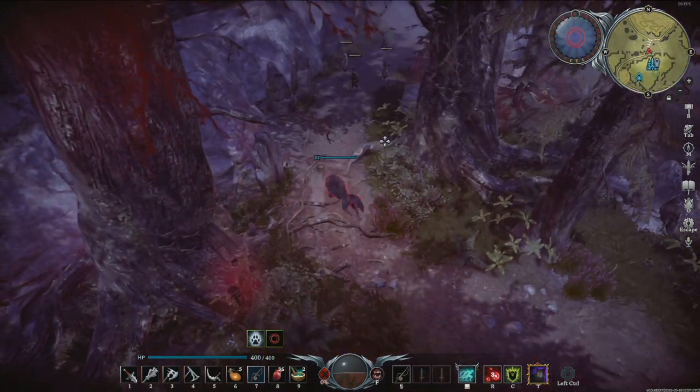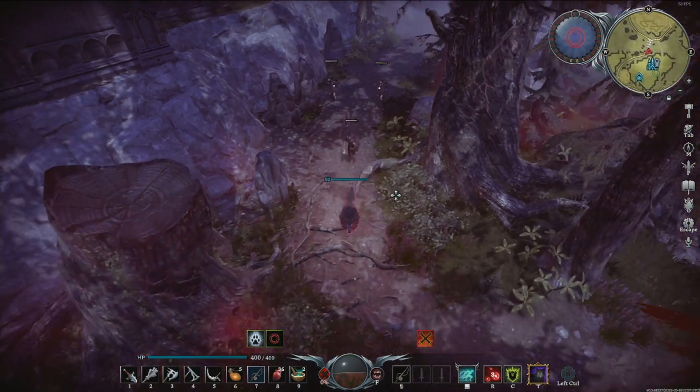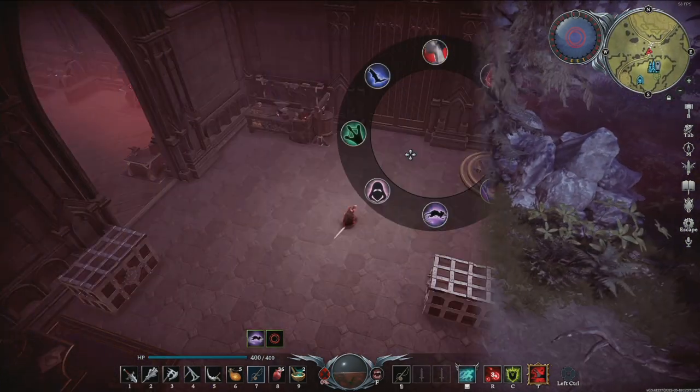Taking any damage — even damage from the sun or from carrying silver coins — will break the form, except in bat form, but more about that later.